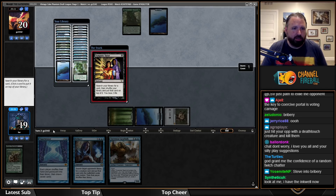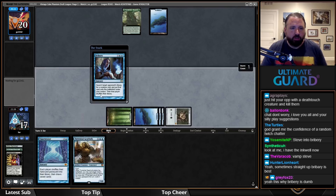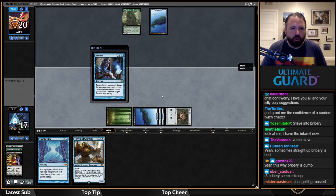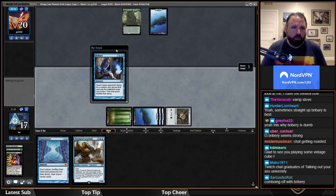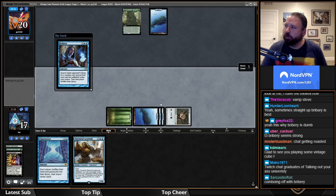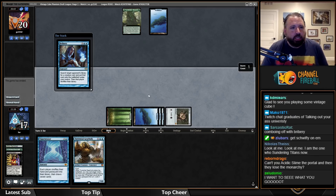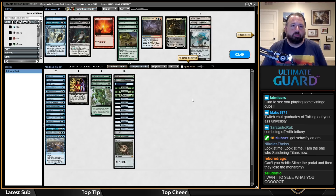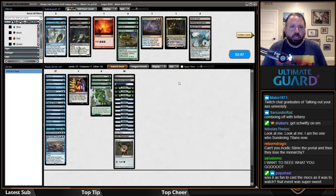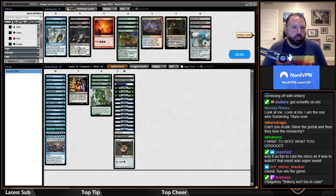Can't even do better than Island — that's really funny. They're deciding whether to concede. That's what Bribery does. Drawing that Mox was pretty nice. Boom — I'll take it. This is actually why we removed Bribery from our own vintage cube — it just punishes people for putting gigantic creatures in their deck, which isn't the most fun thing.